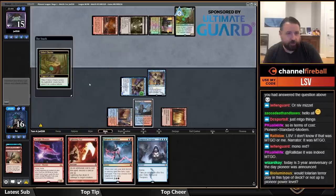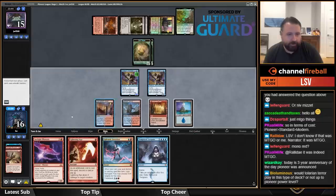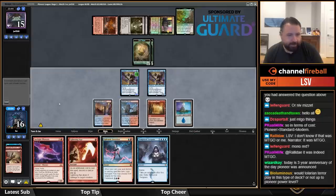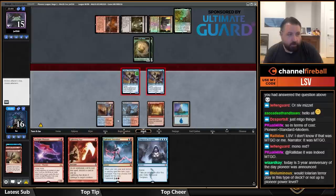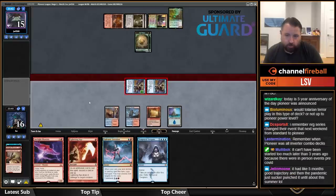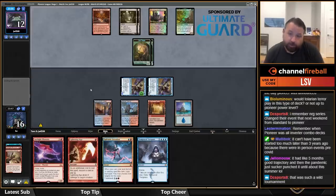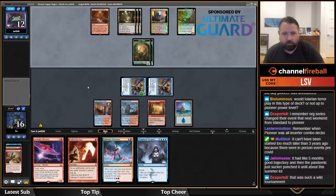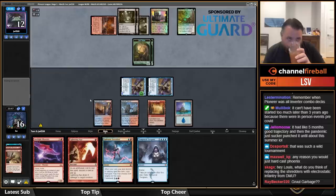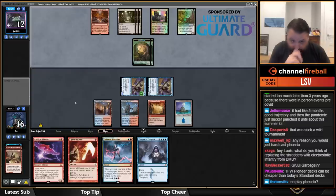See this Chariot — looking for a cantrip. Didn't find one, I'll just smash. My deck's stalling out a little bit — this is what sometimes happens if you don't draw Pieces of the Puzzle.